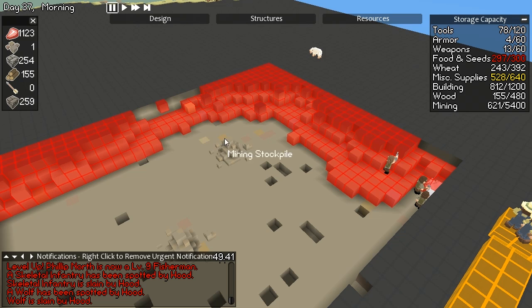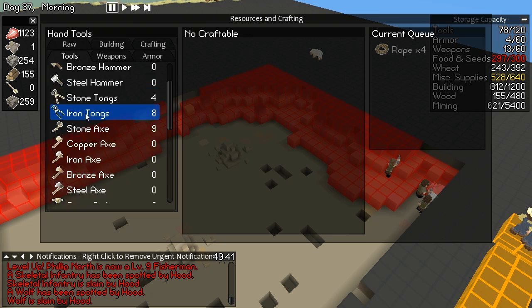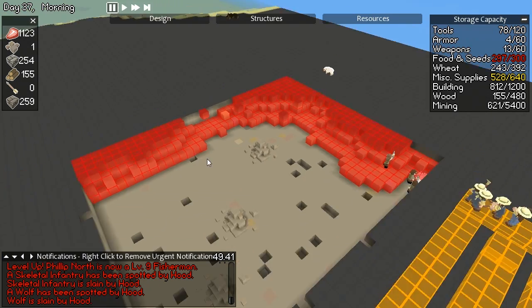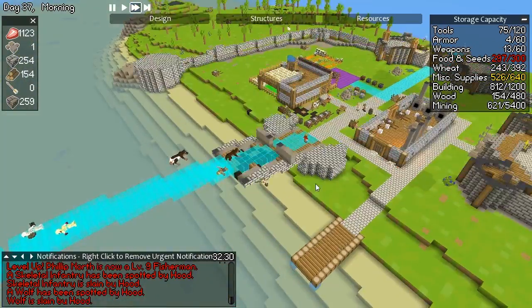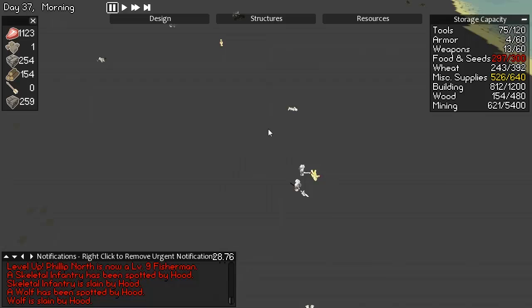We're not even nearly there. We don't have a proper pickaxe to mine anything decent. Let's go ahead and do that — let's make a steel pickaxe. Let's go for it. Make two of them, screw it, go mental. Screw the system. That's what we're doing right now.